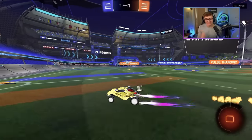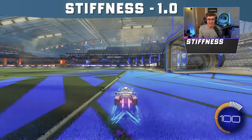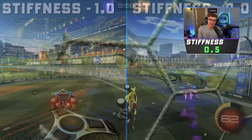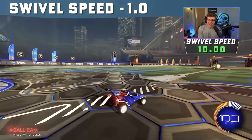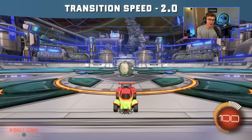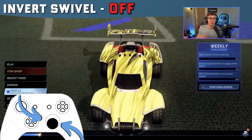Stiffness is purely preference-based. Lethamyr uses max stiffness of one, so his car doesn't shrink based on speed. If you use zero, your car will scale up and down heavily based on how fast you're going. I recommend the middle — I use 0.5. Swivel speed: max this out. It's how quickly your camera looks around, and it's nice to look around super quick. Transition speed controls how quickly you switch between car cam and ball cam — I use 1.0. Finally, invert swivel: turn this on. It makes it so when you push down on the joystick you actually look down, and when you push up you look up. It makes more intuitive sense.